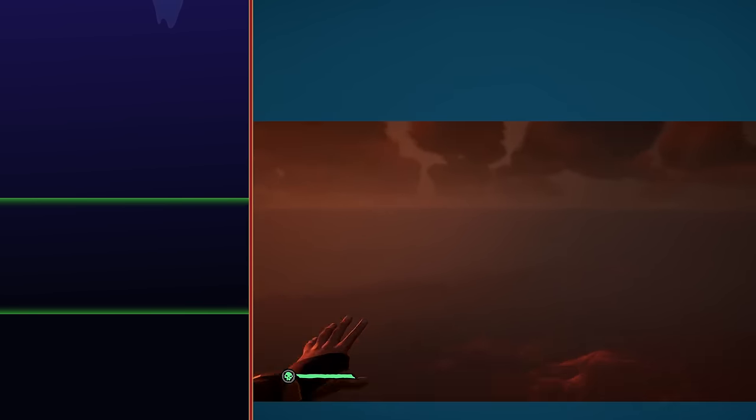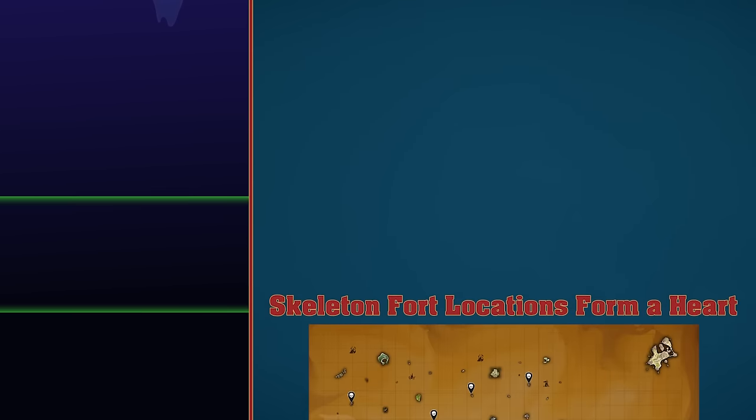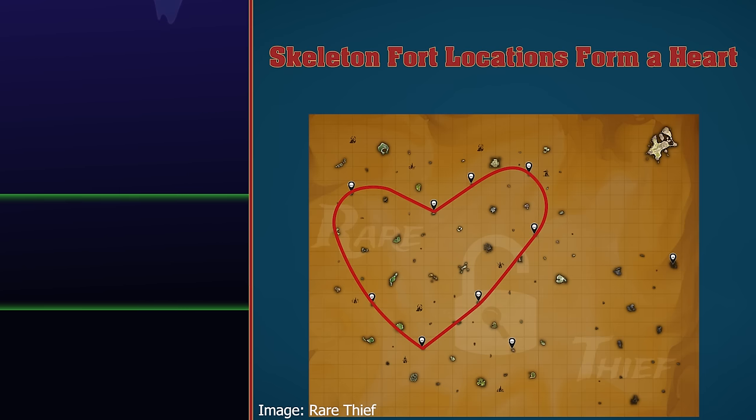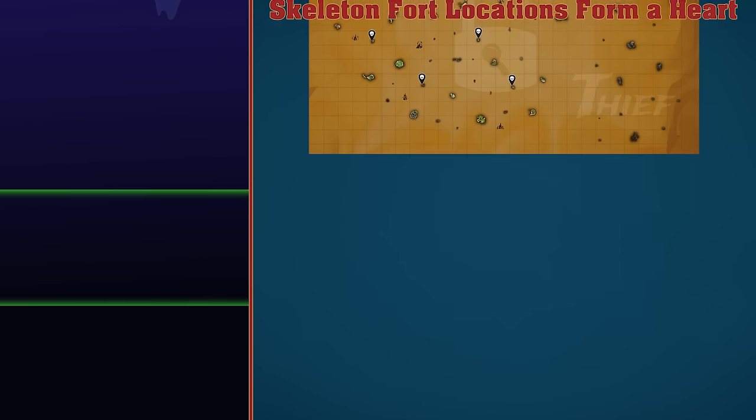Skeleton Fort locations form a heart. As you can see, the skeleton forts on the map form a heart when connected, except two, which look as though they should be in different locations. This is definitely coincidence. In fact, it doesn't even look much like a heart. They're just scattered around randomly.